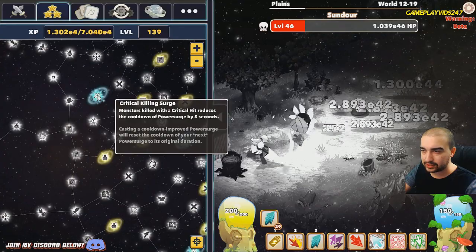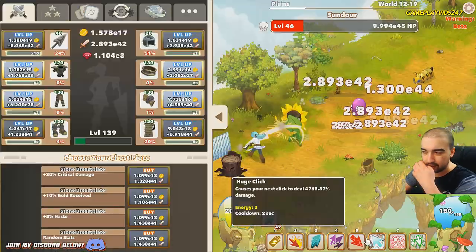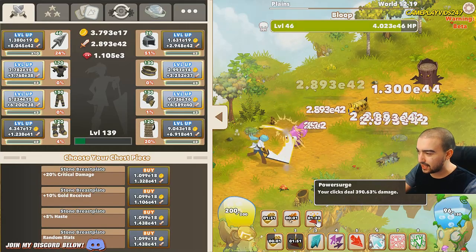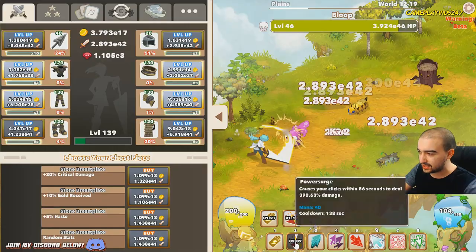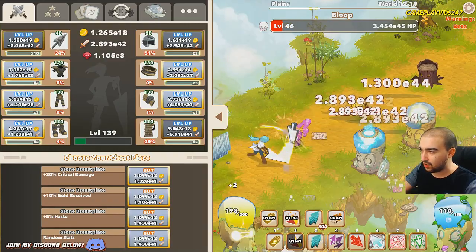I don't know if we need to get critical killing surge either, but all that does is reduce the cooldown of power surge, which I don't mind waiting the extra 10 seconds for anyway. My power surge now gives us a 390% damage increase — so clicks will do 390% damage. That's pretty good. I'm just going to try and stack up on my big clicks here.